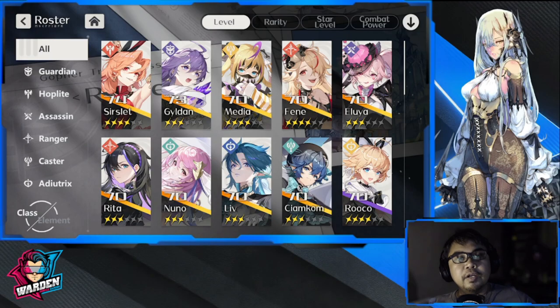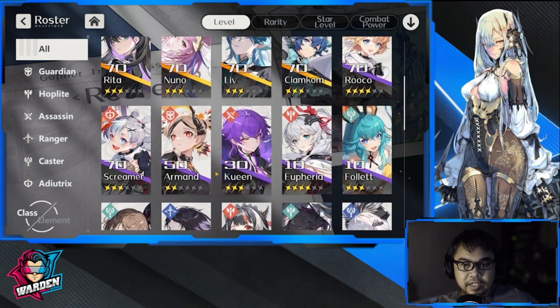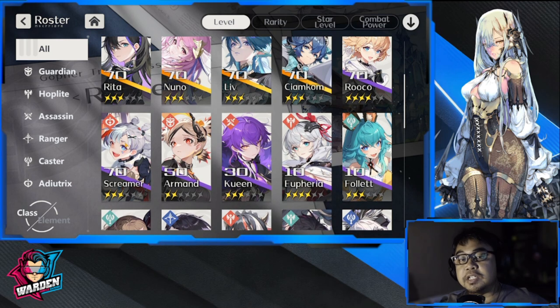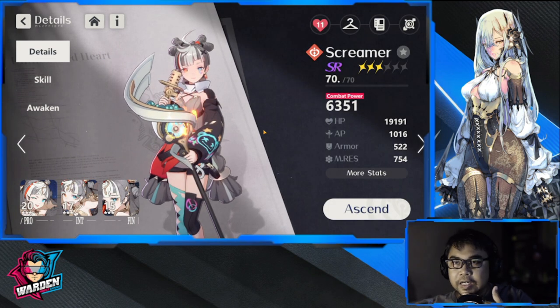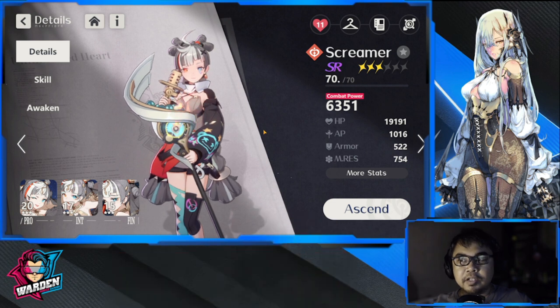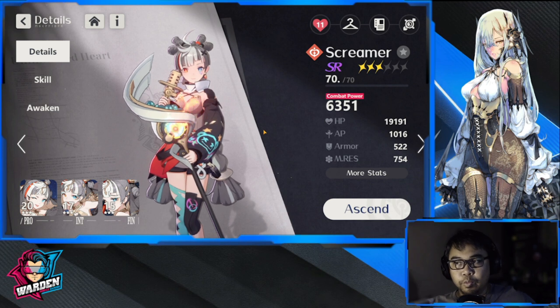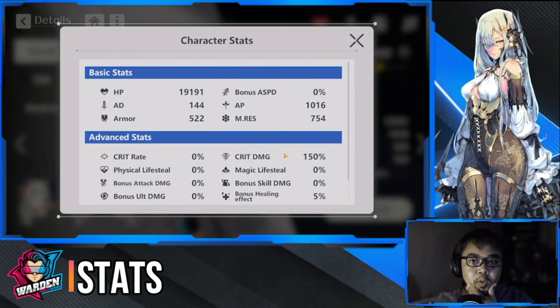Hey everyone, welcome to Hegan Eruthil. Now it's time to discuss the build guide for Screamer. A lot of you guys were asking for this video because she's now in the banner together with Sir Slip. We're going to go over the basics: stats, recommended plays, skill priority, awakened priority, and who she works well with.